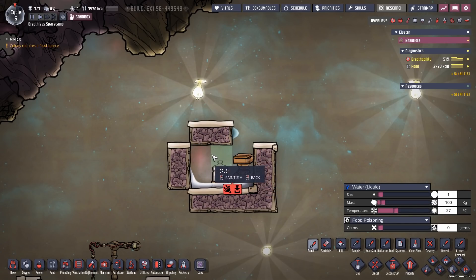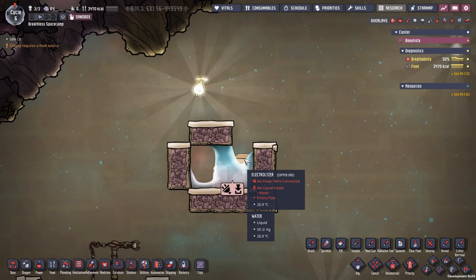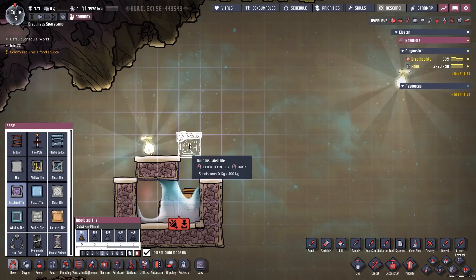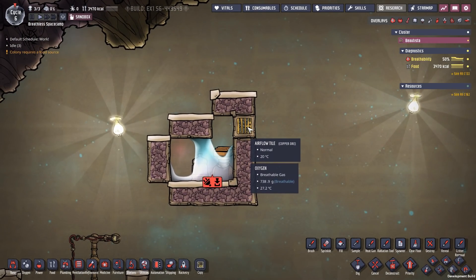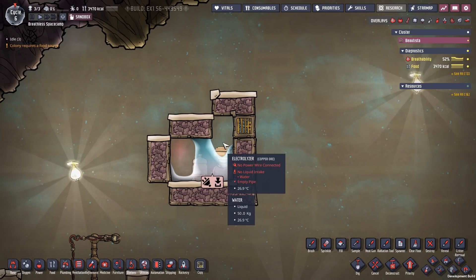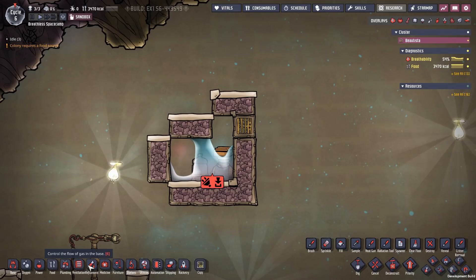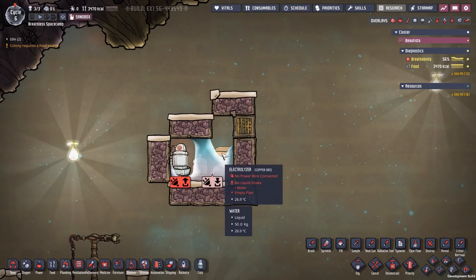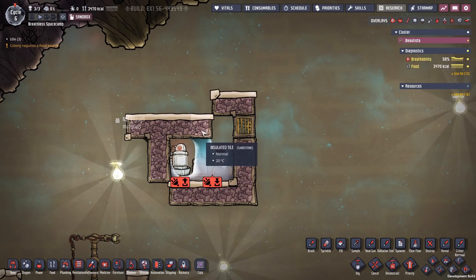Now because gases and liquids can't occupy the same space, as soon as the water drops in it creates a little corner area where you've got that hydrogen trapped behind the water. When our electrolyzer is running, this is going to be where it places all the future hydrogen, and all the oxygen will come out of the top. We don't want CO2 dropping into this top area, similar to the other system, so we'll put a little section at the top to block it off using an airflow tile. In order to remove the hydrogen, we're going to need a gas pump in this little corner — but it's a very small space, so the only gas pump that actually fits is the mini gas pump. The mini gas pump is not going to remove as much hydrogen as the system can produce, but it will pull out enough to run our hydrogen generator and keep the system powered.